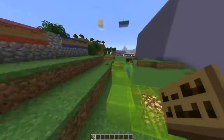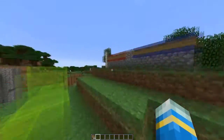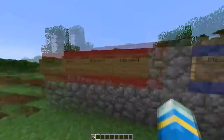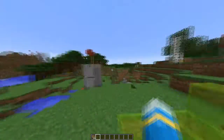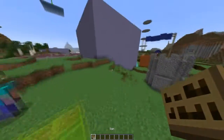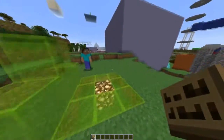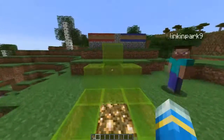Hey guys, welcome to another Bukkit plugin tutorial. Today it's on Castle Wars, a very fun minigame that allows you to configure classes and play as them. They all have different weapons and things, which makes it quite fun and dynamic — better than some other minigames.